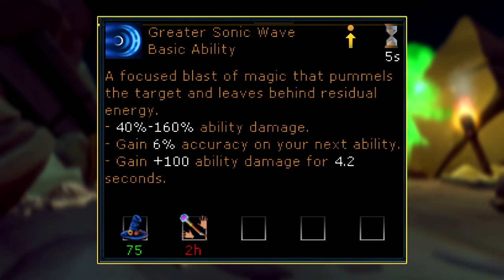Greater Sonic Wave will improve the damage of Sonic Wave to an average of 100% ability damage — about a 6.16% buff — and alongside giving you the regular accuracy buff on your next ability, will also give you plus 100 ability damage for 4.2 seconds. That shouldn't be confused with 100% ability damage — it's 100 extra ability damage, so the higher your ability damage is, the less significant this buff will be. It's mainly a buff to lower-level magic players. To avoid Switchscape, they're linking Sonic Wave and Greater Concentrated Blast or Concentrated Blast to each other, so you can't switch weapon styles to get the most out of both. For high-level players, that might actually be a nerf if they were switching to use both previously.